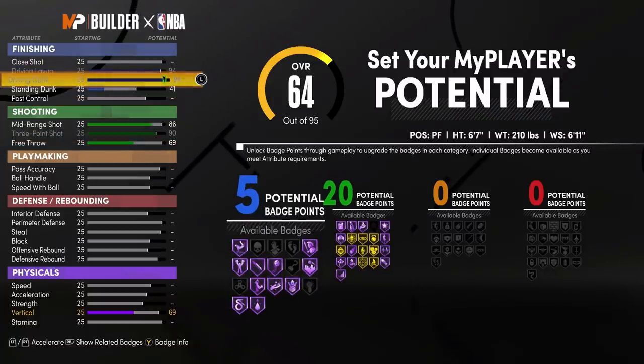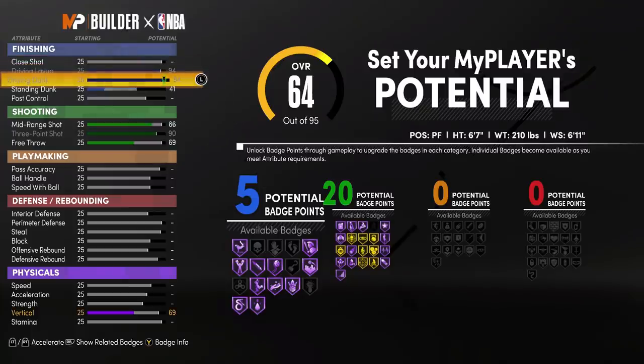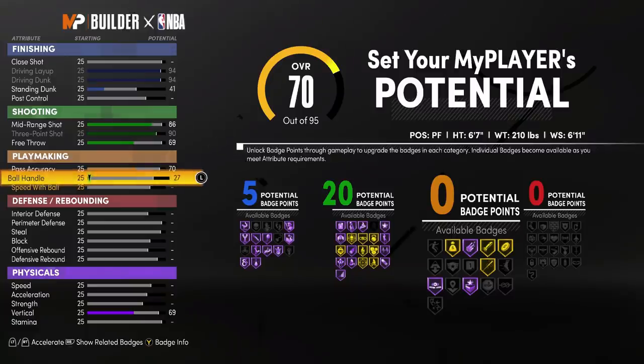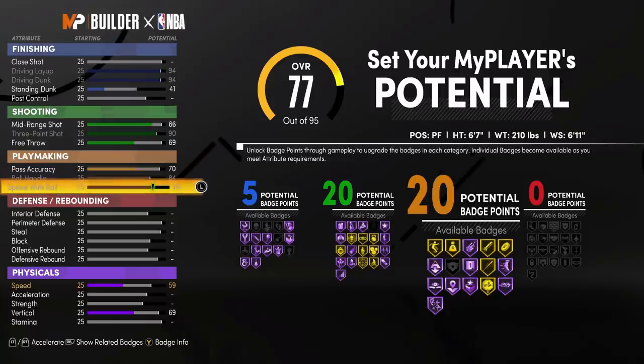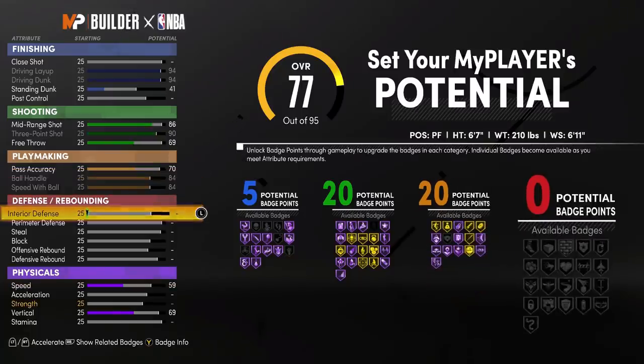94 driving dunk, 94 driving layup. I know everybody's talking about close shot — that's your standing layup. If I got a 94 driving layup, I'm not going to be doing standing layups. I'm going to put this up to about a 70. Put this to an 84. We can speed boost because we're going to have Hall of Fame Quick First Step. You can't momentum off the rip — you'll probably have to get to 97 for the plus 2. Put this to a 62.